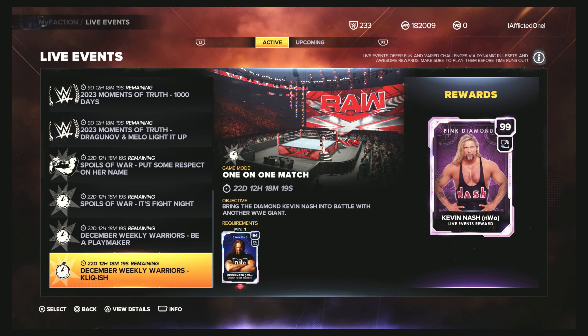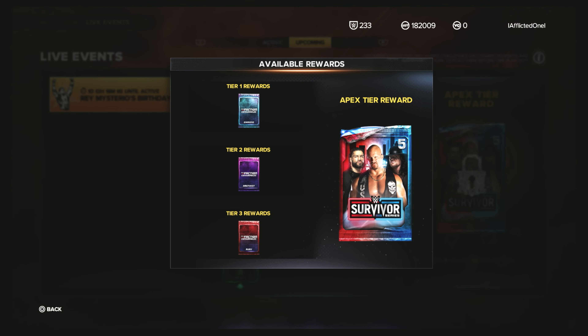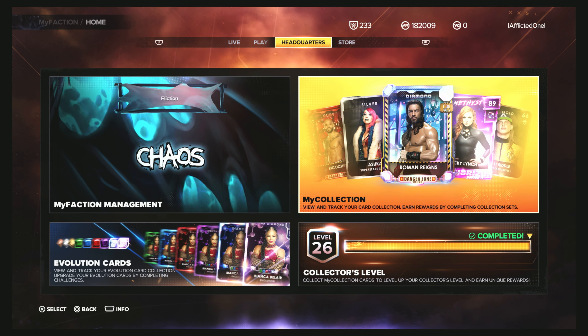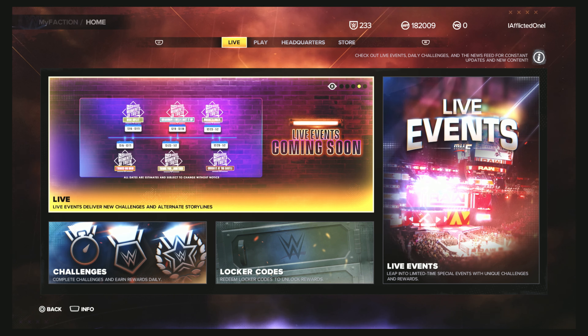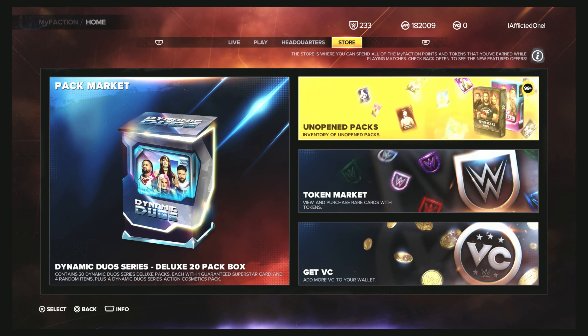Still need to grind out those live events to get that Kevin Nash so we can do that, but we've got the rest of the month and we'll get it before then. Upcoming, we've got the Rey Mysterio using the Emerald — it's got that Survivor Series, which is pretty cool. I'm assuming we'll get a new pack this week, but we don't have any announcements. Like in the last few months they've had live events coming soon, and all of them right now are Moments of Truth, so there's nothing that says there's going to be a new pack. In the past we've gotten boss battles and things like that, so you could tell you were getting a new pack. I'm going to assume we'll get a pack next week since we didn't get one this week.